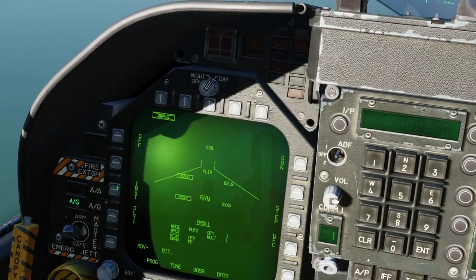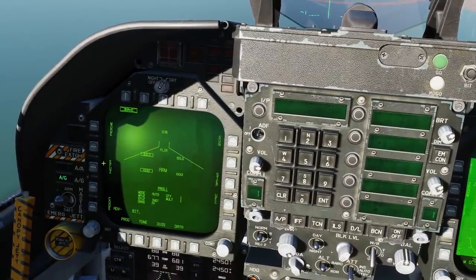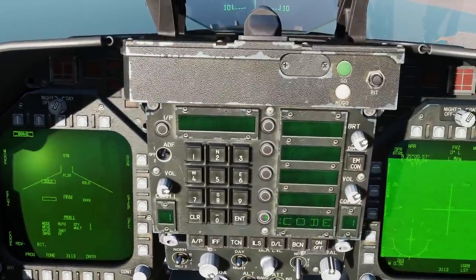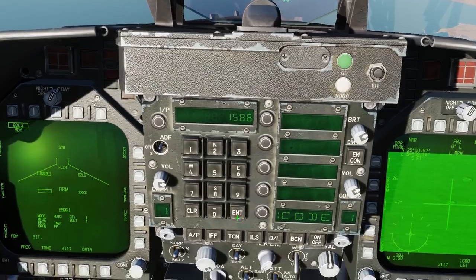Electronic fuse — instant or delay. We'll go instant. We now have to set the laser code to match up with our T-Pod laser code. Select code, and we've got this bomb selected here. Enter the code in the UFC. I've decided to choose 1588. Enter.